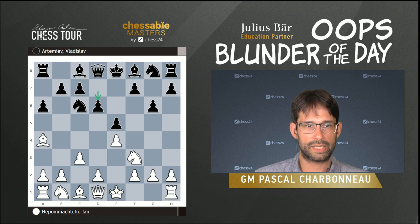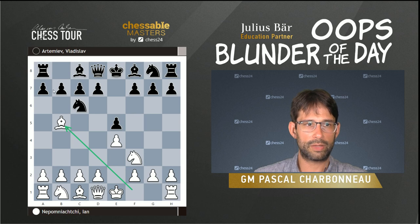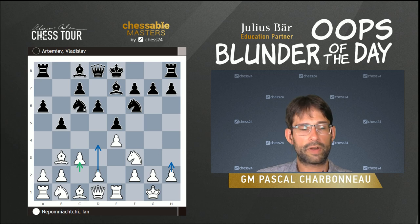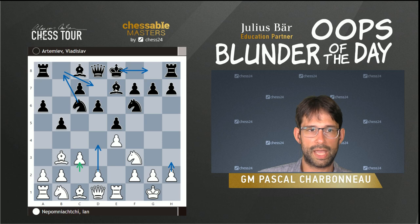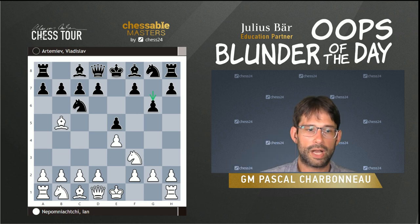I'd like to show you — instead of g6, if you play the normal Ruy Lopez classical variations with a6, Ba4, Nf6, castles, Be7, Re1, b5, Bb3, d6, white plays c3 and eventually d4, h3. One variation in particular, popular and played by Magnus Carlsen, is the Breyer variation, where after castles black plays Nb8, Nd7. In those variations, black often ends up putting their rook on e8 and bringing the bishop back to g7 — spending three tempos getting there.